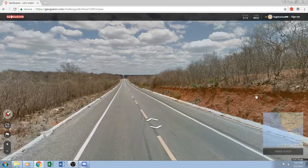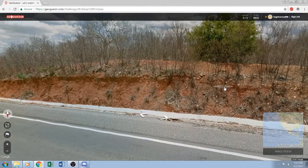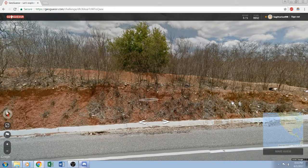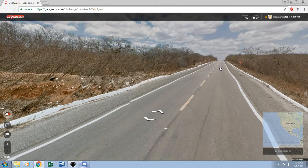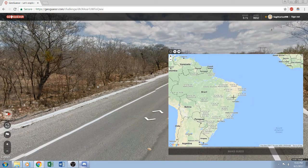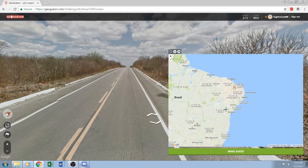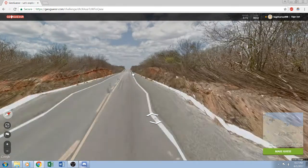Round 3 is characteristic of the Northeast: dry, semi-arid, red soil, and trees that are not very tall — kind of scrub dead vegetation. This is generally a symbol of the northeastern states. The furthest south it could be is Bahia, that's my guess.